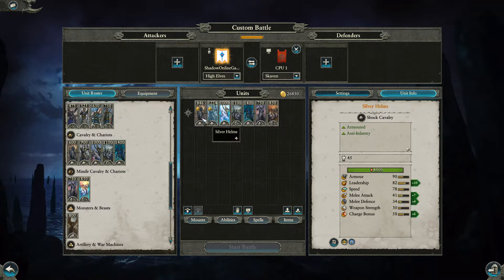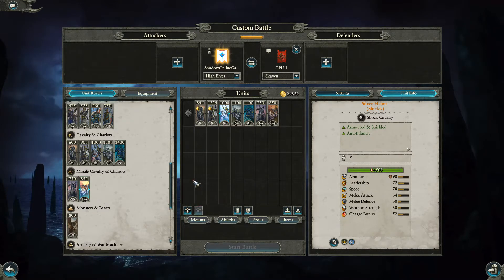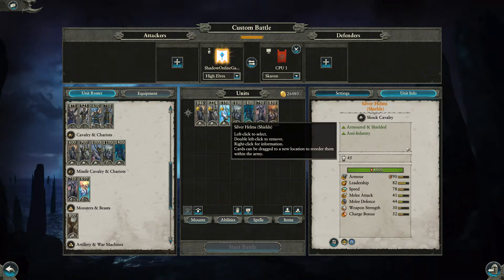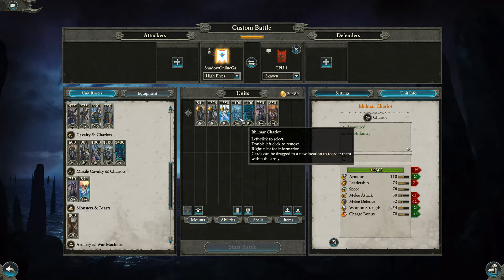You've then got the Silver Helms with Shields — exactly the same unit but armored and shielded. They come in at 1000, so only 100 points more for the shield variant, and a little bit more than 100 at full level. Not bad at all.